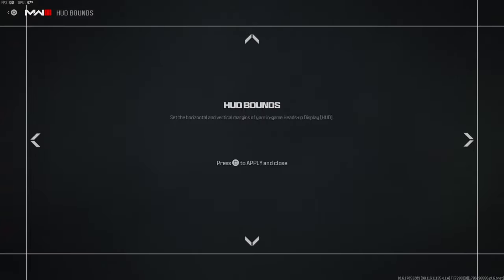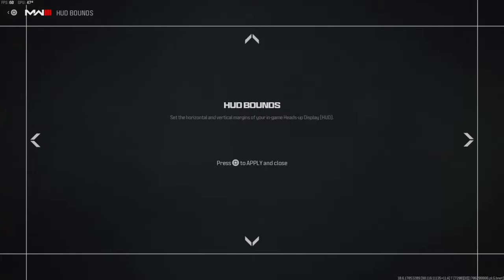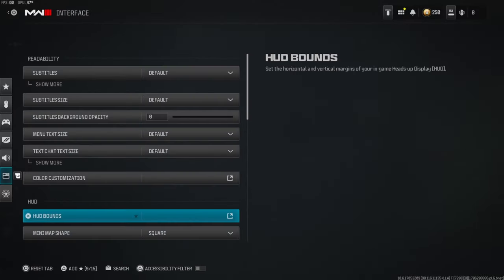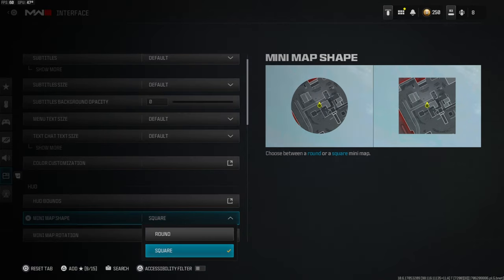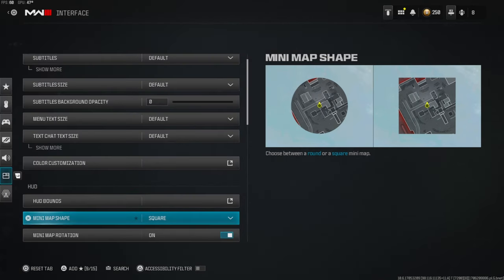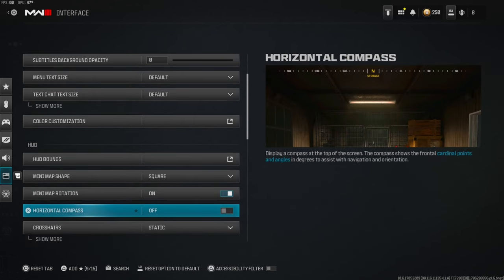People also ask why my mini map is a little closer than normal — you want to change your HUD bounds, press all the way down and all the way to the right. If you press left it goes out; you always want your mini map pushed inward because on this game looking at your mini map is very useful. Always make sure your mini map shape is on square — circle just doesn't look that good, and traditionally in older Call of Duty games it's always been a square mini map. I also have my horizontal compass off — I don't see a reason you'd need that.